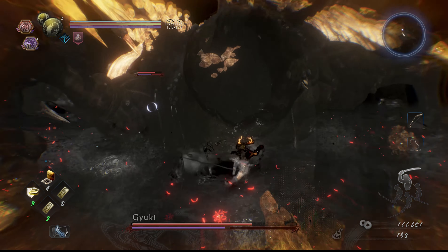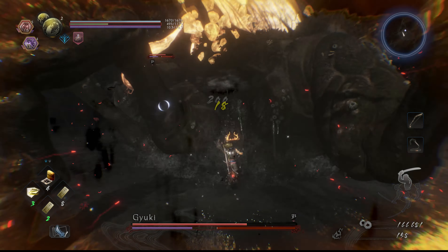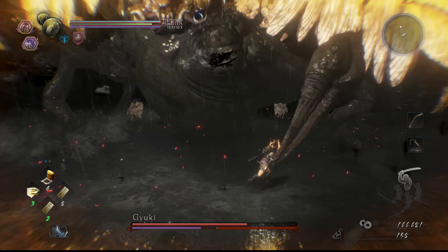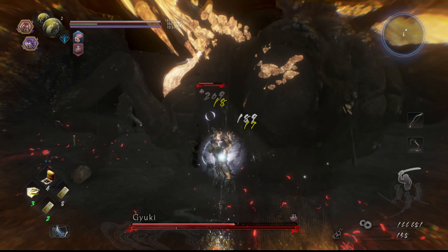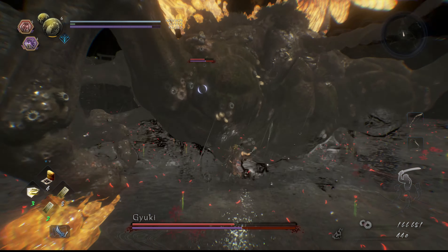You only need a sliver of ki left to block his attacks. And if you end up out of ki, use the feral guardian spirit to teleport through the attack that's going to hit you. The boss will spin around periodically trying to get its head to face you — just constantly run in the opposite direction to get to its butt, stopping to hold guard to block any jumping attack along the way.